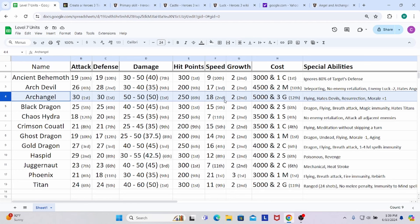Their speed is phenomenal — 2nd only to the Phoenix; they're actually the 3rd fastest unit in the game after the Phoenix and Azuri Dragons. They were the fastest in the game prior to the Armageddon's Blade expansion. Growth is standard. Cost is the most expensive on the list — 12th place. They cost 5,000 gold per unit and are the only unit to cost 3 of a precious resource, in this case gems. Very expensive.